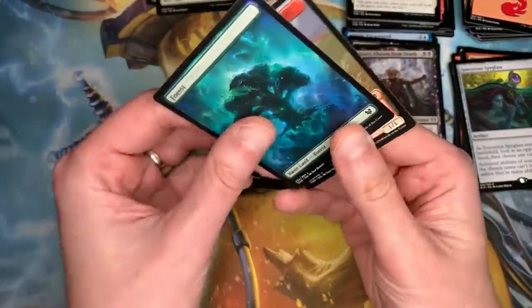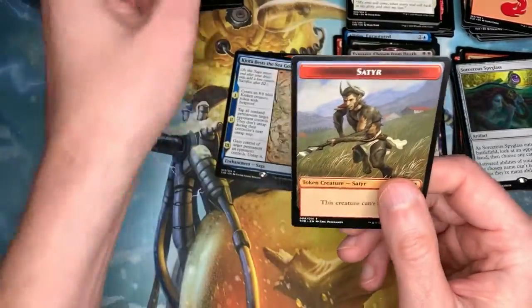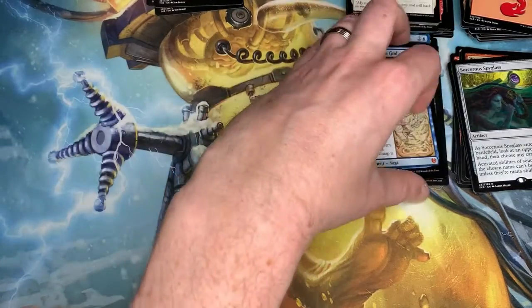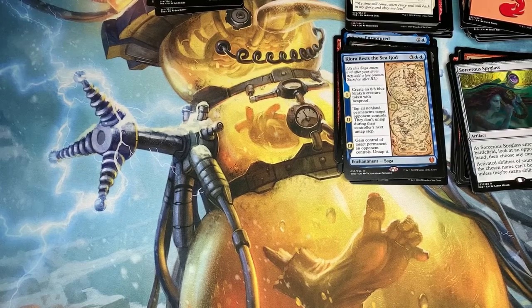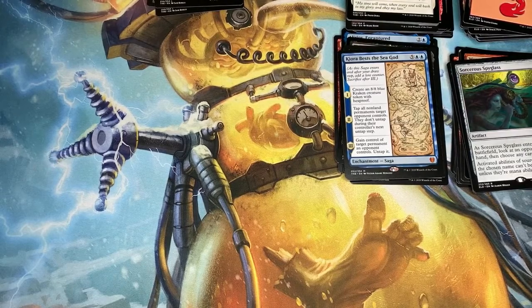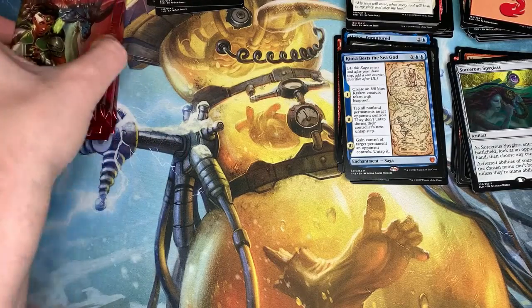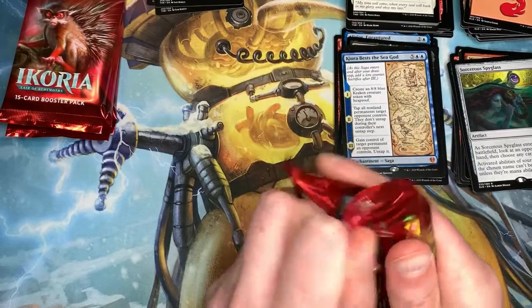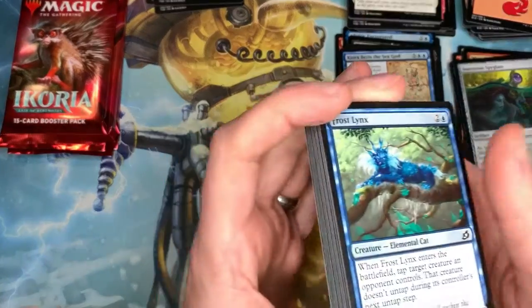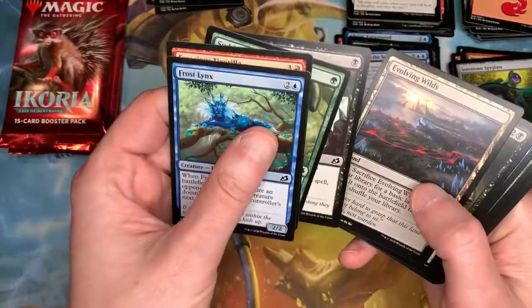Then we get a green land — I hate broccoli but I like green trees. And then what do we got next — it's the Magic: the Gathering... how do you pronounce it? You try. 'Korei.' Lair of the Behemoths — I don't know how to say it guys. That guy looks like a gremlin by the way. We're familiar with all these commons, I've done so many new videos on it.